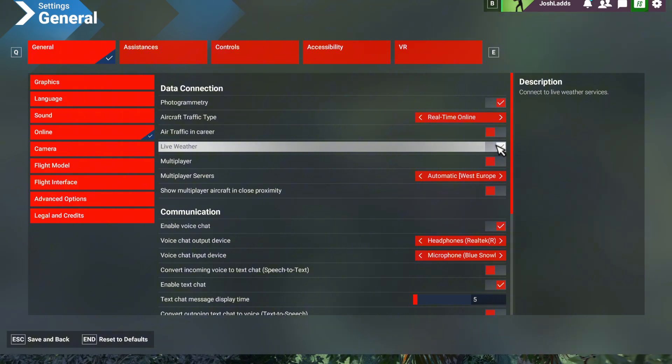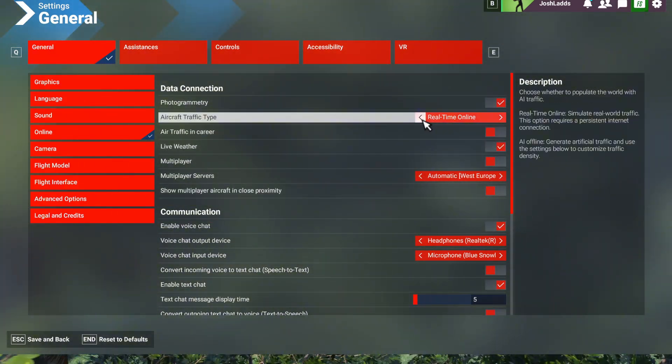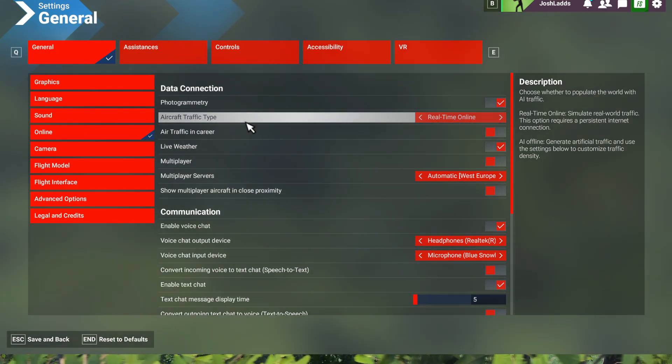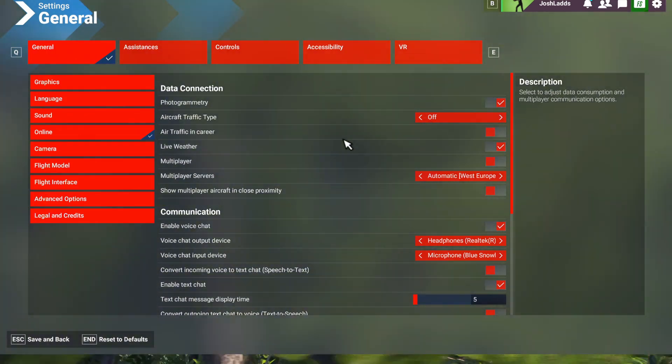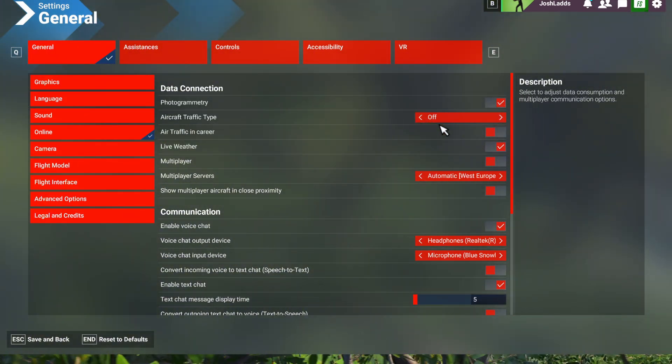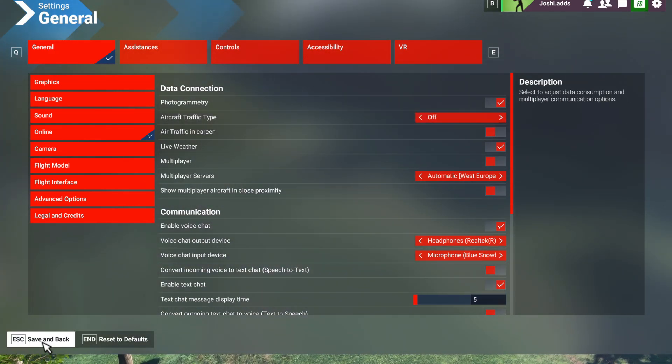You can also choose to turn off things like live weather, show multiplayer aircraft, and also aircraft traffic type. I turn this off as well. Once the servers ease up I will turn these back on, but right now just to enjoy the simulator this has really helped me out with the lag issues that I've been having.